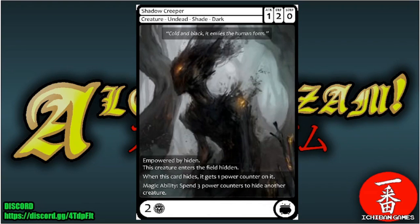Next is Shadow Creeper, a common creature — Undead Shade of the Dark faction with attack one, defense two, special defense zero, casting cost two glyphs. Empowered by hidden — this creature enters the field hidden. When it hides it gets one power counter. Magic ability: spend three power counters to hide another creature.